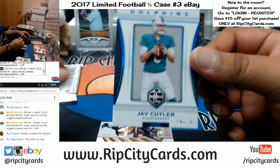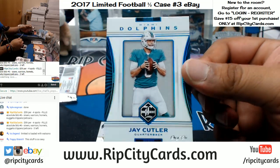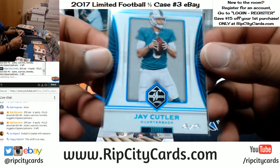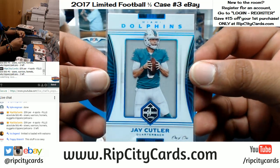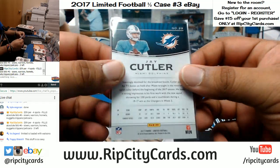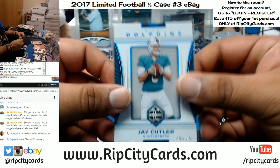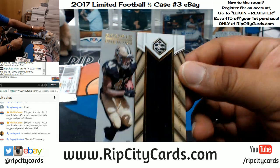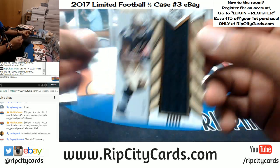Wow, seriously — of all things to pull, a Jay Cutler one-of-one for the Dolphins. I would say that's a good card, but I hate Jay Cutler. Well, congrats Dolphins, hope you like that. Also got a Kamara numbered to 99 for the Saints.